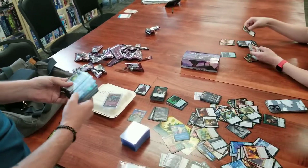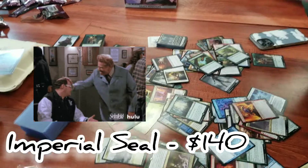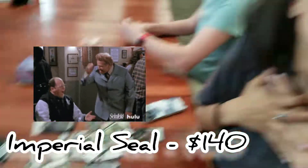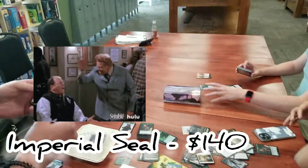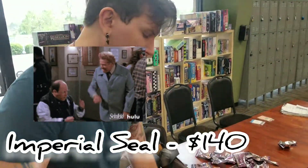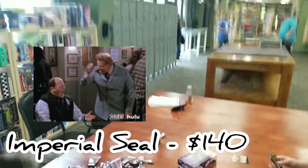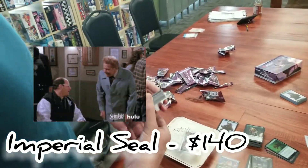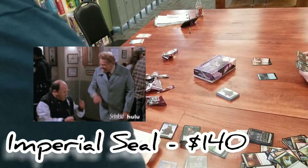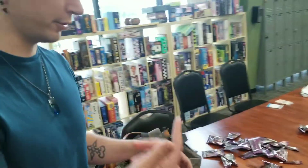So let me see the riff-raff, see what we have. Without knowing, I pulled the Imperial Seal and almost passed it to the person in front of me while drafting — but something in me said no. It is the most expensive card. It's a one-drop tutor — it's like a worse Vampiric Tutor, but it's around $130 right now. They haven't been reprinted since 1990-something. This is the first time it's been reprinted in that many years. It lets you search for any card and put it on top of your library.